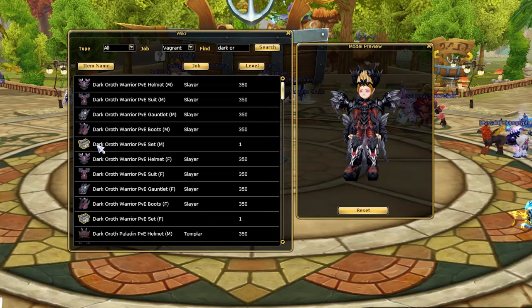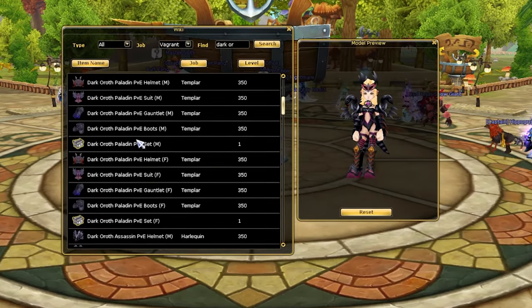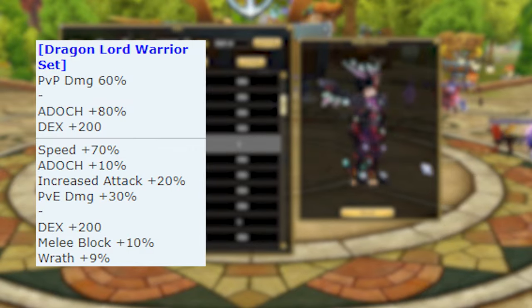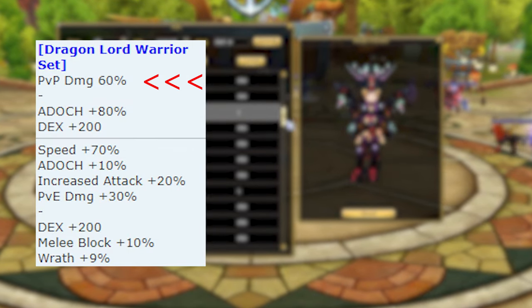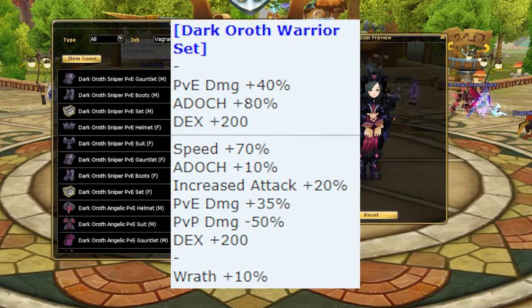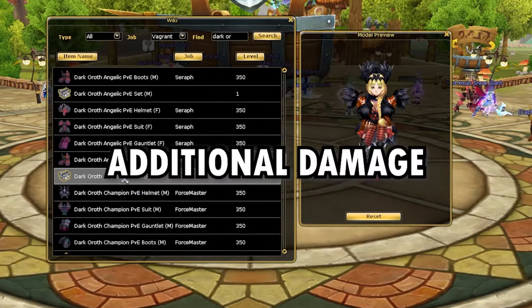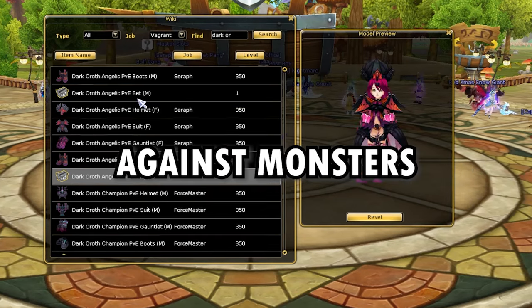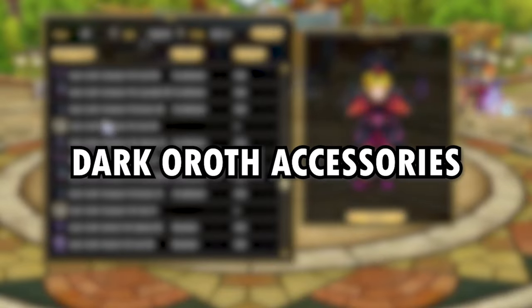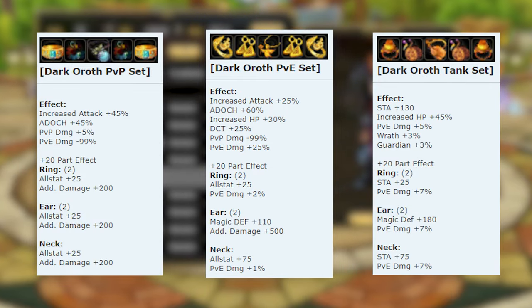Next up on the list is the new PvE items, which are the Dark Aurath sets. To the old players, you would remember the Dragonlord items, but those are used for PvP nowadays. Insanity now has the Dark Aurath sets which have a level 350 requirement and are more concentrated on giving additional damage or defense against monsters and bosses. For accessories, three more were added — PvP, PvE, and Tank Dark Aurath sets.